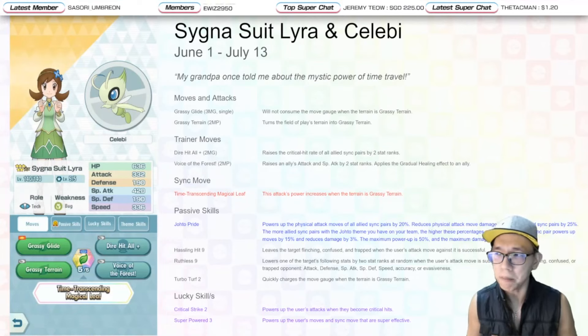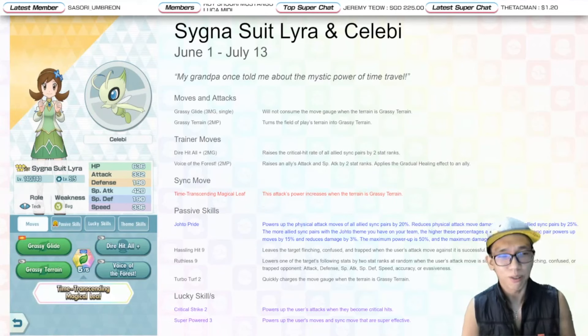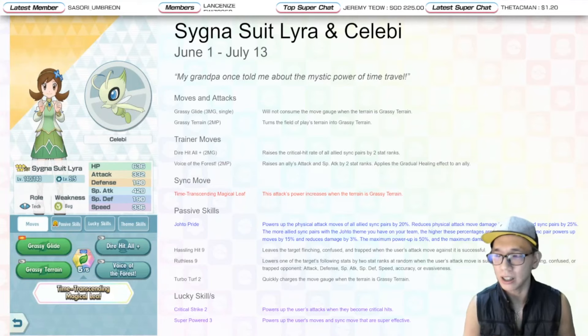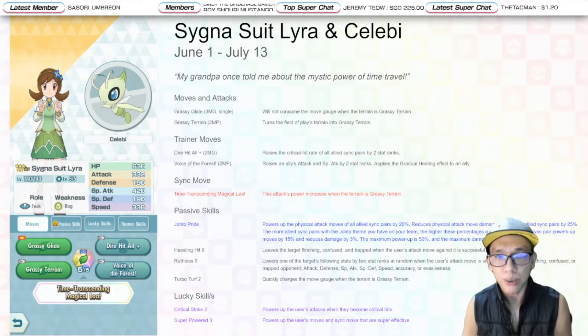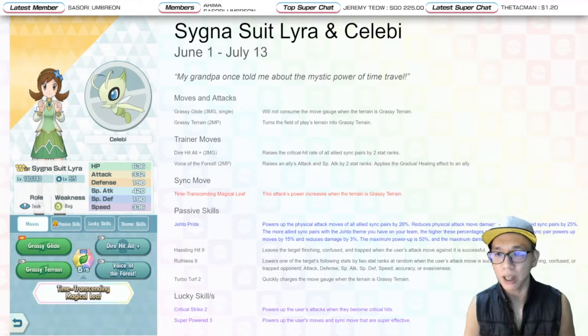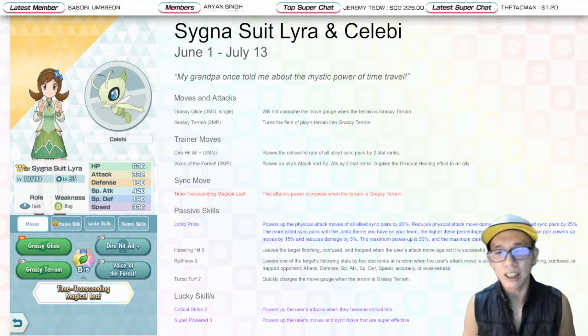She works pretty much as a pseudo-support tech sync pair because her trainer moves are actually quite support-oriented. She has Dire Hit Alt Plus, which raises everyone's critical hit rate. She also has Voice of the Forest — exactly the same as Palentine's Dawn's trainer move — which can target any ally of your choice and give them Attack +2 and Special Attack +2, plus a gradual healing or regen effect. It has 2 MP, so you can use it on Cygnus with Lyra or on different allies.